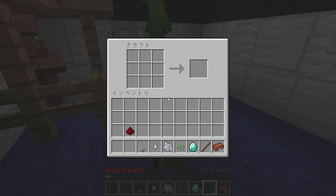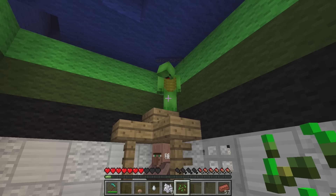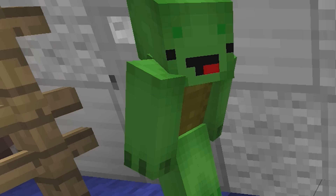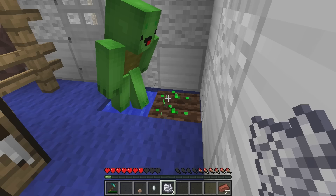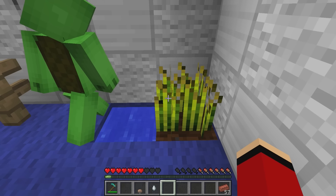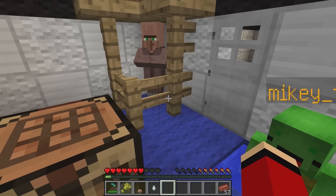All right — first, I'll craft a diamond hoe. Then I'll use it to till the soil. Next, I'll plant these seeds. Then I'll use the bone meal to make it grow rapidly. Use it on me — I want to grow quickly. I'm growing! Time to harvest our rapidly growing wheat. Harvest! We got wheat! Thank you, Mikey. Now to trade it — wheat and a ghast tear for a bucket.